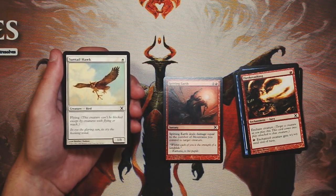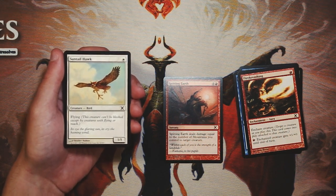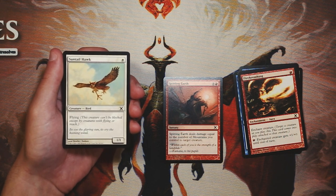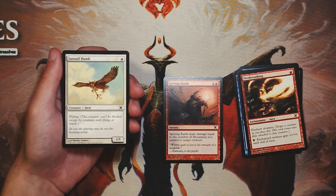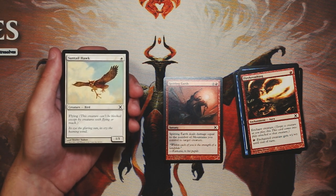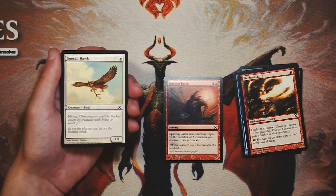Suntail Hawk is a 1/1 flyer for one white — very simple card, but a 1/1 with flying for one is actually pretty good. I generally don't value these too highly, but if I'm in a white or white-red aggressive flyers deck, it's a perfectly fine early-game threat. It's not going to last long, but it'll ping in the air for a couple points of damage. I still like Spitting Earth better, but if you get this late in the pack, I wouldn't be too unhappy about it.